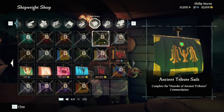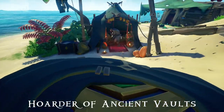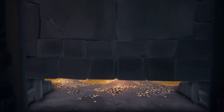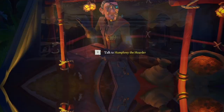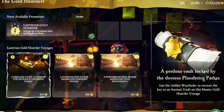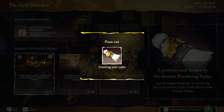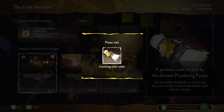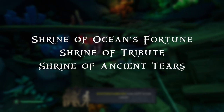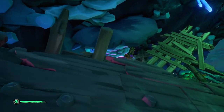Ancient Tribute Sails — you will unlock the Hoarder of Ancient Vaults commendation by selling 50 Ancient Tribute chests to the Gold Hoarders. Before shrines were introduced, these were much more difficult, as you could only get this chest from Gold Hoarder vaults by purchasing the Wayfinder Voyage from the Gold Hoarder after reaching level 25 in the Gold Hoarder Alliance. Now you can get Ancient Tribute chests from three shrines: Shrine of Ocean's Fortune, Shrine of Tribute, and Shrine of Ancient Tears. As long as they are reset, they always offer a chest of Ancient Tributes that you can sell towards this commendation.